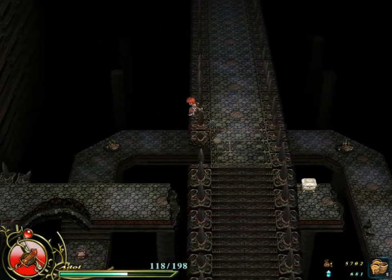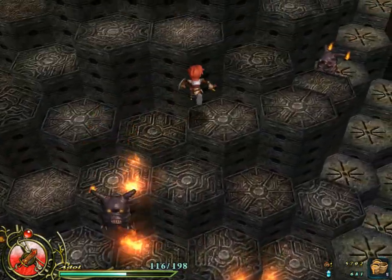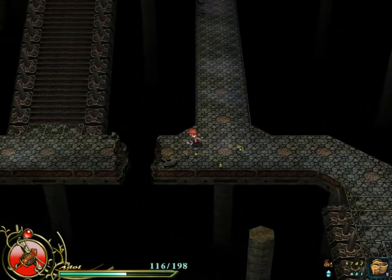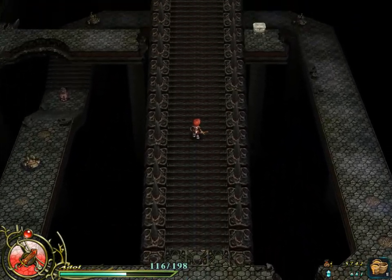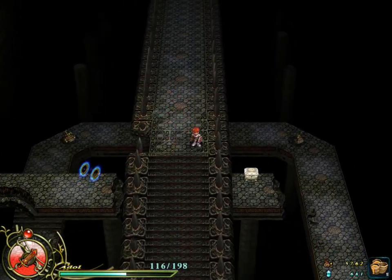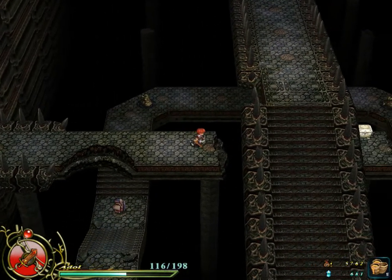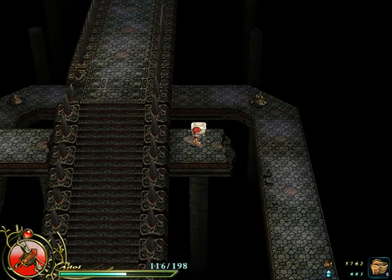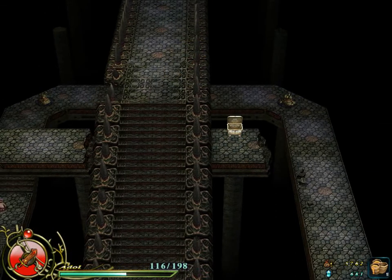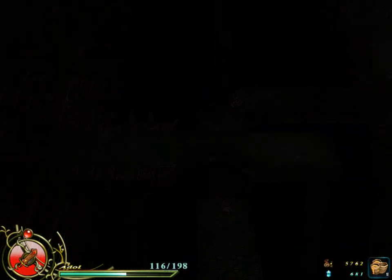I need to jump — run off the platform and fall down here. This is definitely the falling dungeon. What I actually meant to do was something a bit more like this: dash jump across there. And this gives you the Bloody Nail, which gives you five hit points back every time you kill an enemy. I don't have the accessory slot to spare for it, but that's going to change pretty soon.